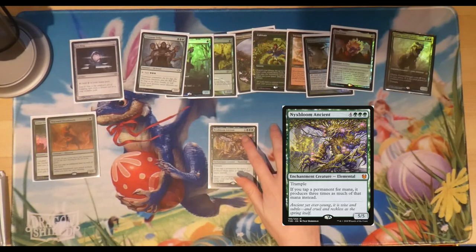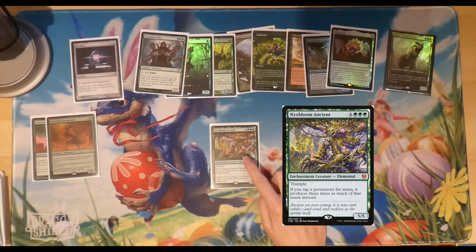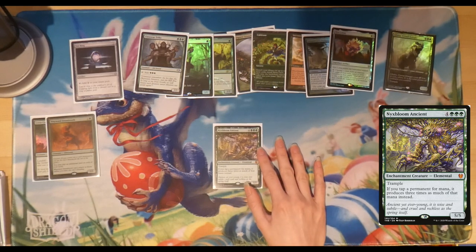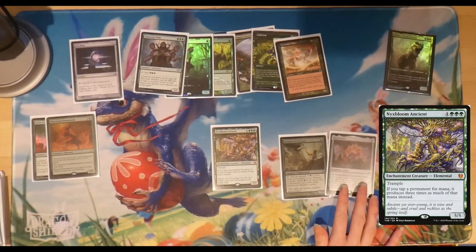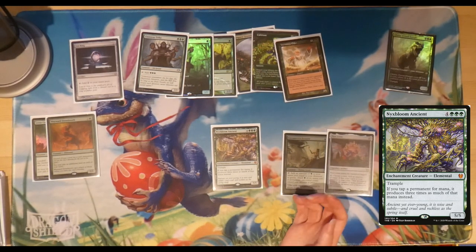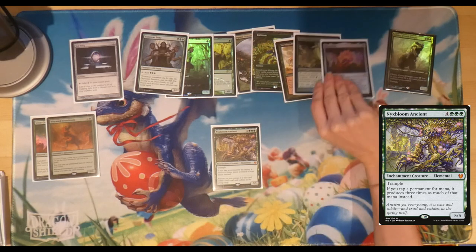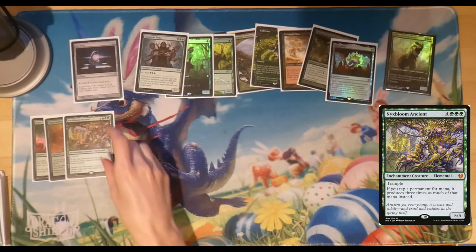Next we've got Nyxbloom Ancient, which costs four and three green — steep for ramp until you read what it does. It's a 5/5 elemental enchantment creature with trample, and if you tap a permanent for mana it produces three times as much instead. Paired with Nyx Lotus, if you have eight devotion and Nyxbloom Ancient out, you're tapping for 24 mana. You're basically tripling your devotion — some sweet sweet plays.